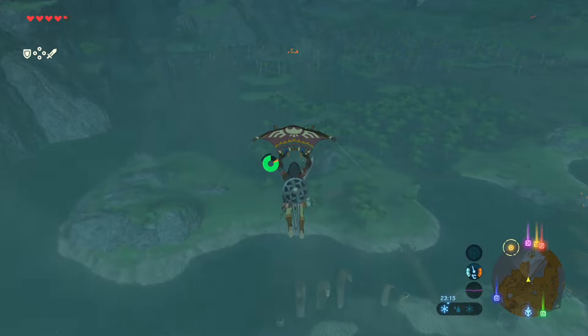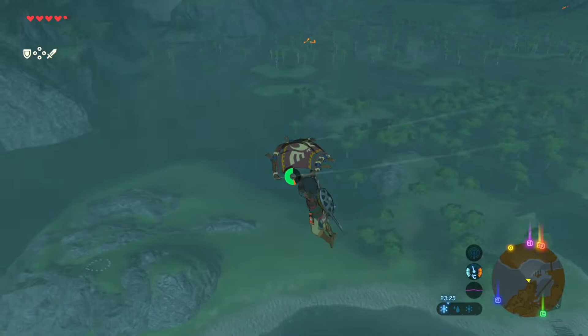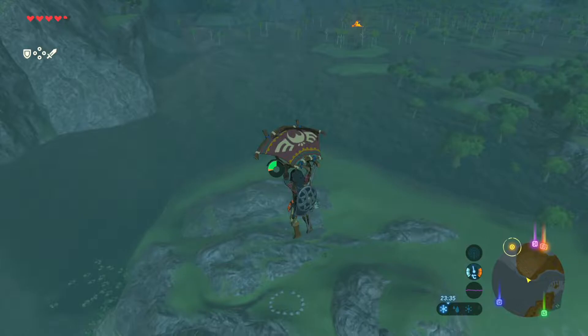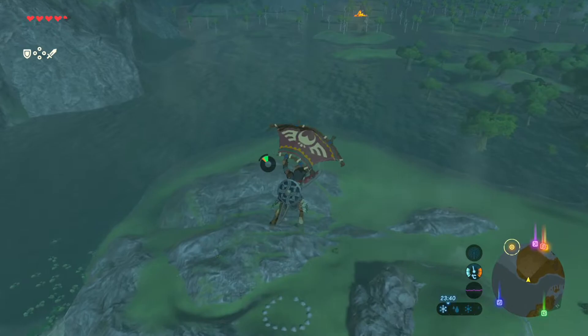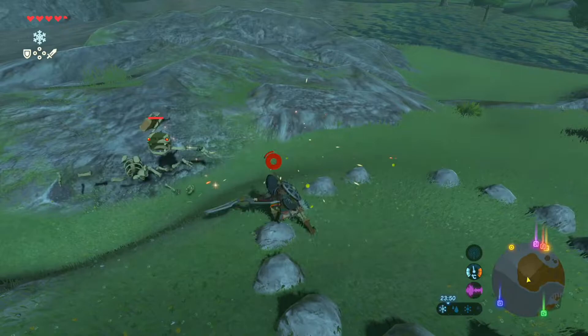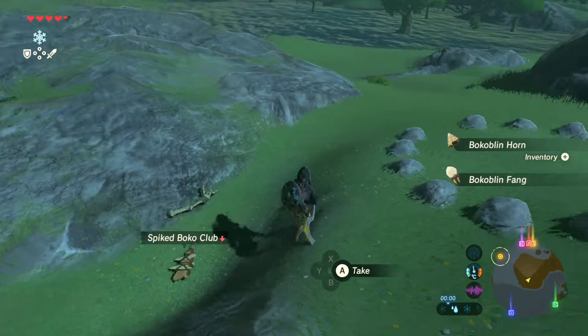I saw something very interesting right here — what is that stone circle? Well, stone circle minus one stone — you can see up top there is one missing. I'm thinking it's a Korok seed thing. But then I would assume I would have to find another stone somewhere. I need a stone to put into the stone circle, probably. That's my guess.